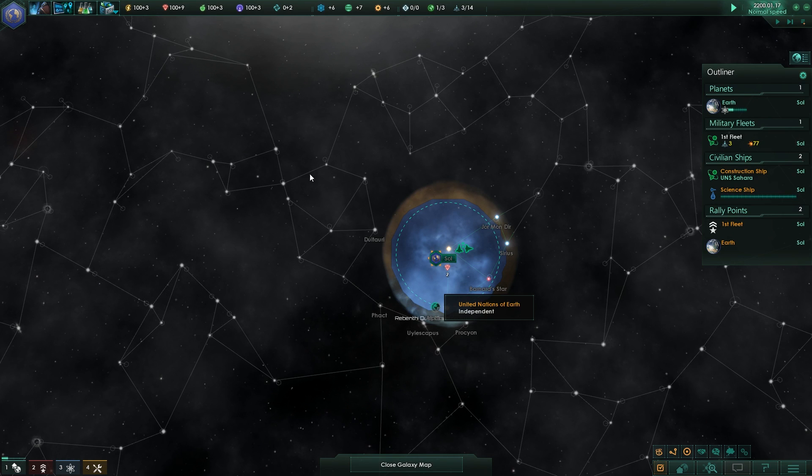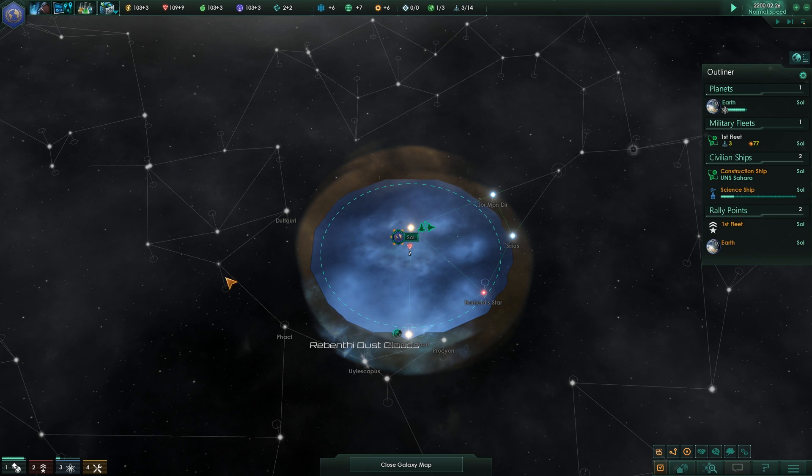So, 1.6 is out, and with that as well, the one-year anniversary of Stellaris is here. Now, what does this mean? It means that the game has been out for a year, and we got 1.6 really quickly.